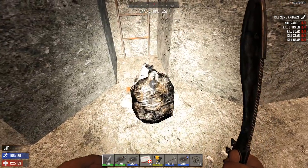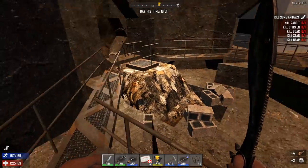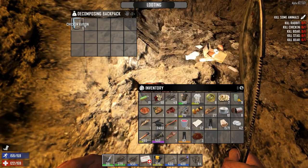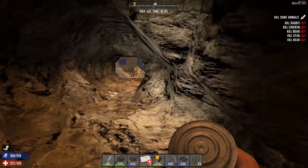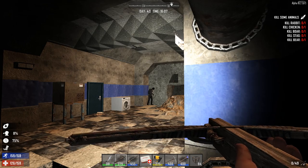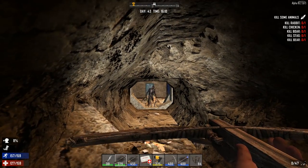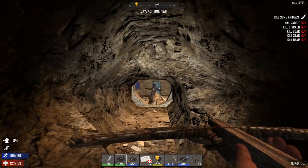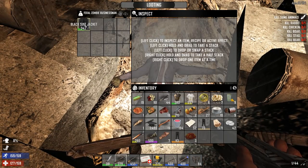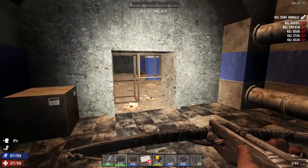Scrap, scrap. Check that out - nothing. Duct tape, scrap. Let's come on down. Got a backpack here - nothing good in there. And this is where I fell - somewhere around here. I suck with this thing - it's because I haven't been using it a lot. We've got to be careful down here because if I get any wights or ferrals or feral wights or any kind of crazy stuff.